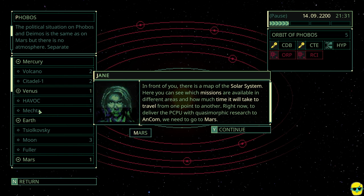We're here at the system map, and Jane is telling us that this is a map of the solar system. We can see which missions are available in different areas and how much time it will take to travel from one point to another. Over on the left you can see the planets, the moons on those planets, and the number is how many missions are available in that area and how long it will take to get there.